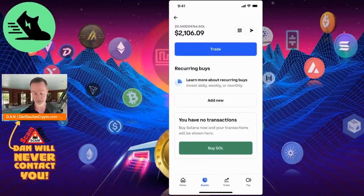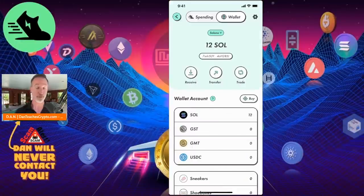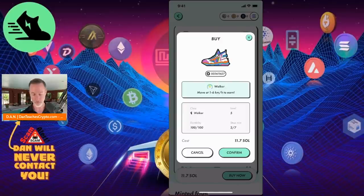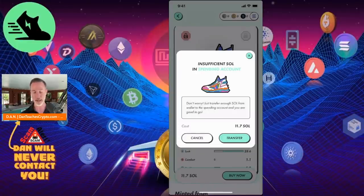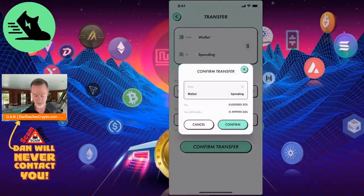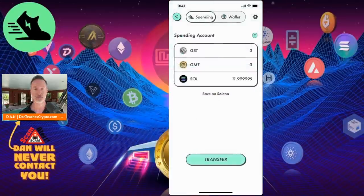Now with 12 SOL in my STEPN wallet, I go back to the marketplace, browse lowest to highest, and find a Walker shoe for 11.8 SOL. It's level 5, mint count 2 of 7, with efficiency, luck, comfort, and resilience attributes. I click Buy Now, confirm — but get an error: 'Insufficient SOL in spending account.' I need to transfer from my wallet to my spending account. After confirming the transfer, if the app doesn't update, just restart it and it'll show correctly.